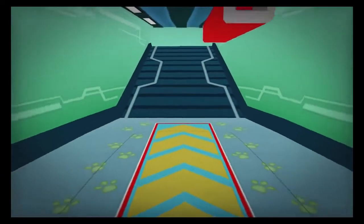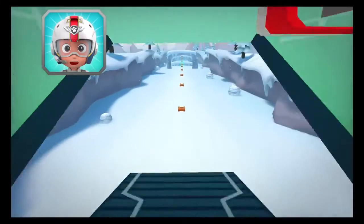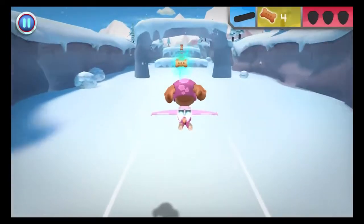Let's take to the sky! All right, let's test those flight skills, pups! Zuma needs another log to make a raft! When you see a wooden log, fly towards it to collect it! Let's take to the sky!